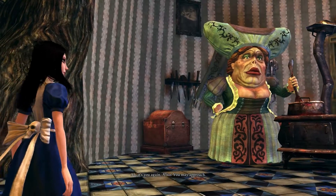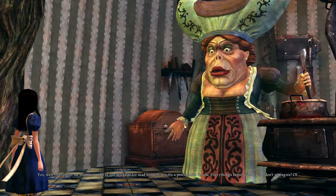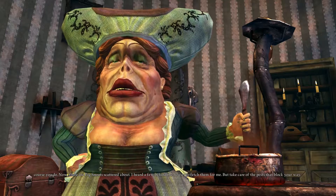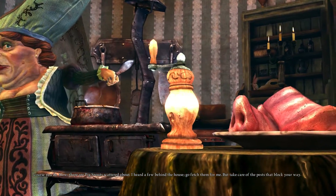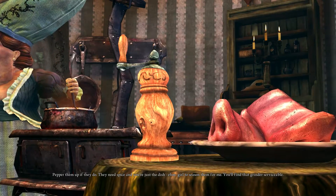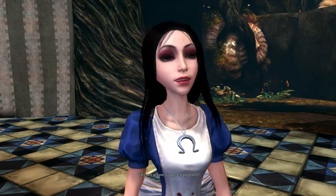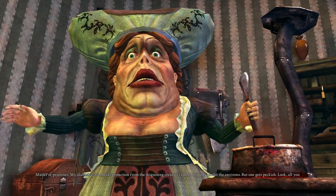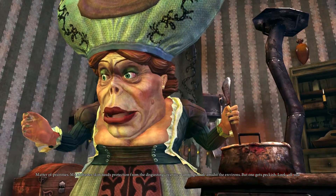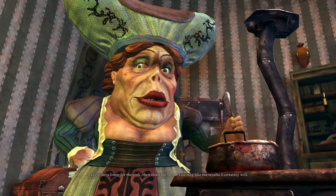Ah, it's you again, Alice. You may approach. You want to eat me? Yes, well, you taught me manners and I've lost my taste for mad women — strictly a pork-rind diet for me. Everything's better with bacon, don't you agree? There are pig snouts scattered about — go fetch them for me. But take care for the pests that block your way. Pepper them up if they do. You'll find that grinder serviceable. Why not season your own pig parts? Matter of priorities — my alabaster skin needs protection. But one gets peckish. All you have to do is listen for the oink, then shoot the snout. You may like the results.